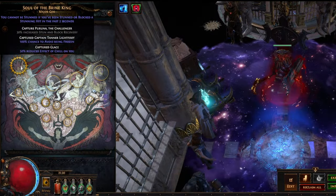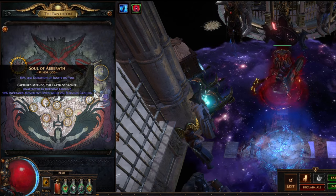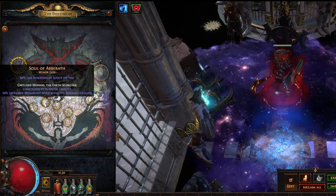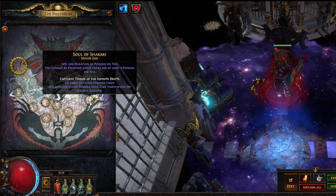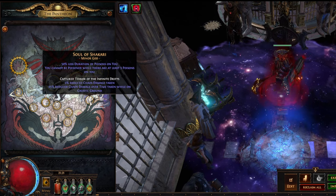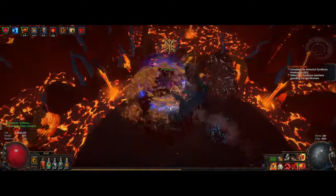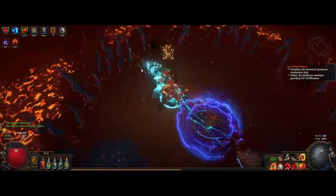For pantheons, we're using Soul of the Brine King for freeze avoidance so we don't get frozen, and Soul of Abrath so we get reduced duration of ignites on us and are unaffected by burning ground — one less degen to worry about. Degen is the main thing this build lacks in terms of defense. If you're struggling with poison, you can use Soul of Shakari instead for reduced duration of poisons and immunity to poison while at least three poisons are on you, plus some reduced chaos damage over time taken. For bandits I saved Alira for the 15% all elemental resist, as the build can struggle to reach resist cap. If you manage to cap resists another way, you can swap this to a passive point instead.